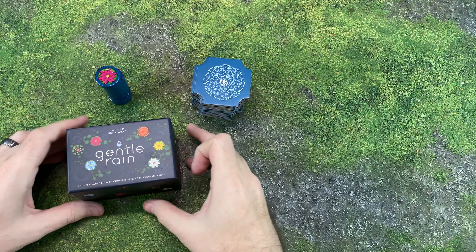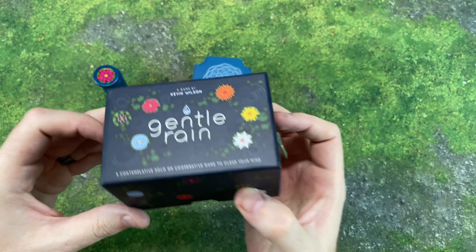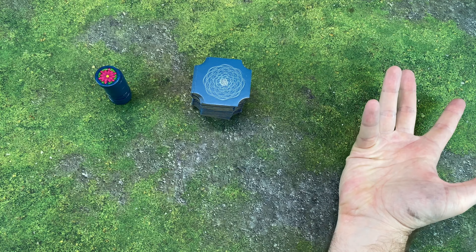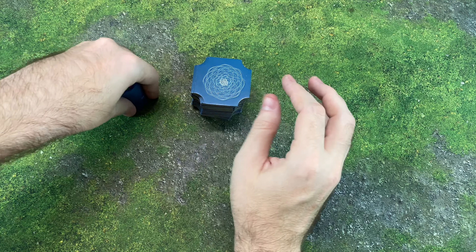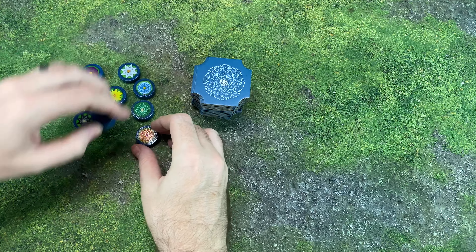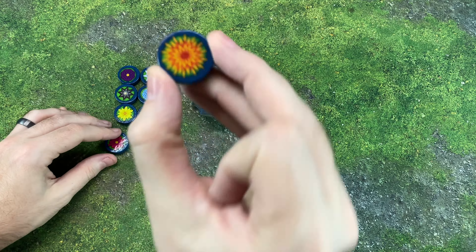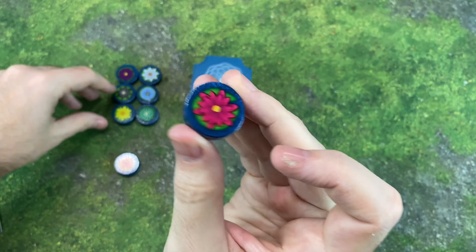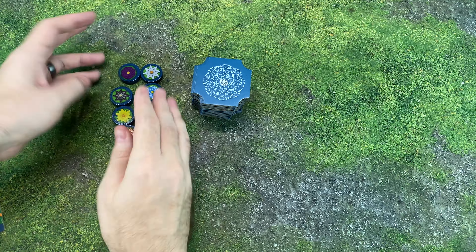To set up and play Gentle Rain, all you need is a decent sized area, enough to lay some tiles, because even though it's a small box, you're going to be laying enough tiles to build yourself a little lily pad type pond, almost like a koi garden, but there's no fish here — it's all flowers. You'll also have eight discs that represent eight different types of flowers floating in your pond. These are all different colored flowers, and they also have different designs, so it's very colorblind friendly too.